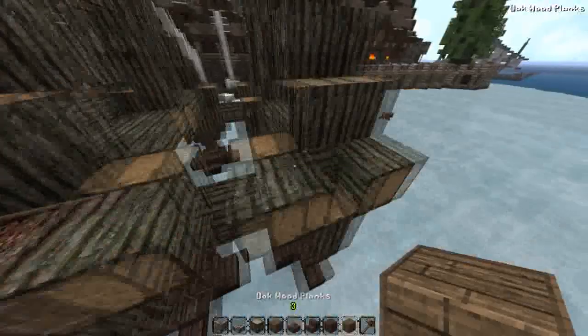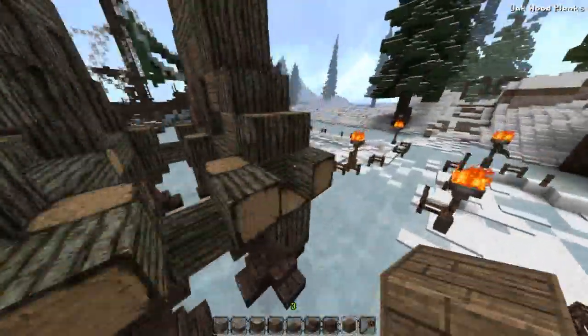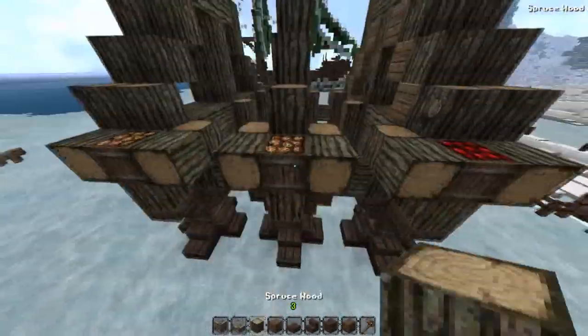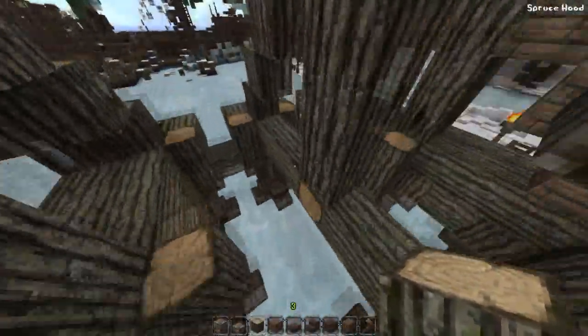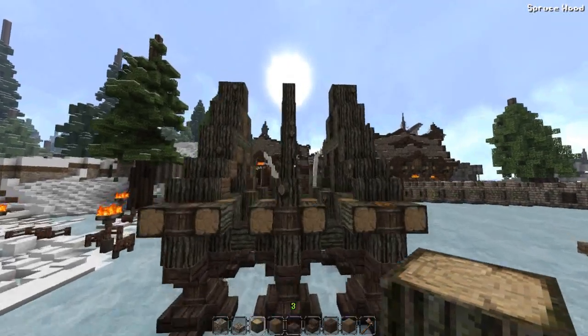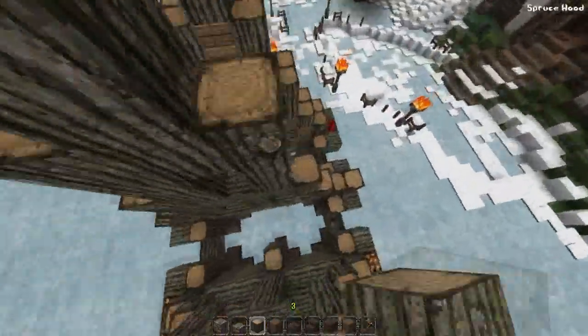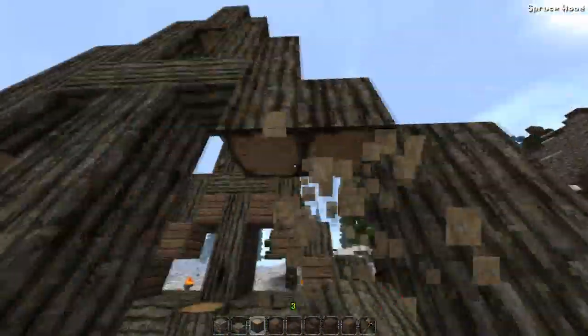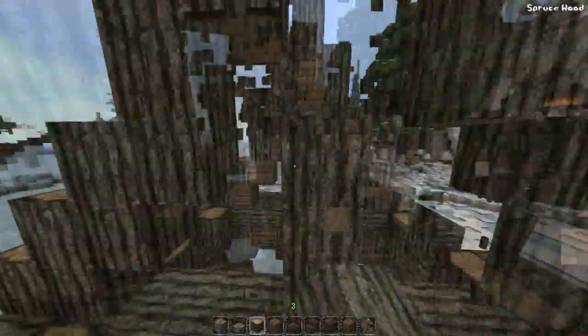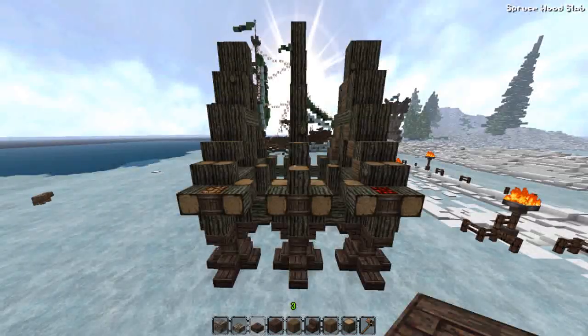I'm going to place the barrels in these little gaps here. On top of the center one we're going to have another piece of log. The most distinctive feature about this build is the arced roof, so we're going to make that by raising this center piece up by one block. You can also remove the bits on the underside. And now we can start on the roof.